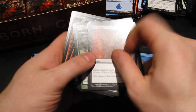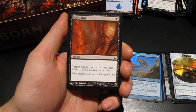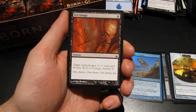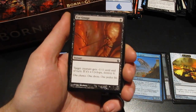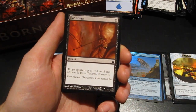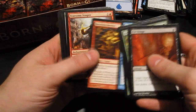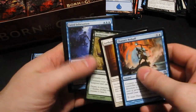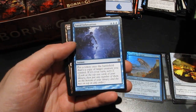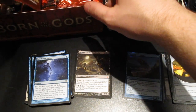Oh, this is perfect — one of the best flavor cards I've seen here. Eye Gouge: for one mana, target creature gets minus one minus one until end of turn. But if it's a cyclops, destroy it — that's it. Beautiful flavor. I really have to hand it to the design team here. And a rare: Fated Infatuation.